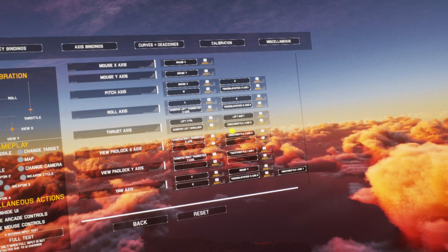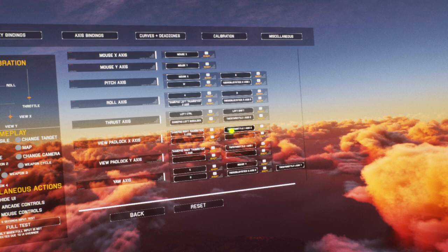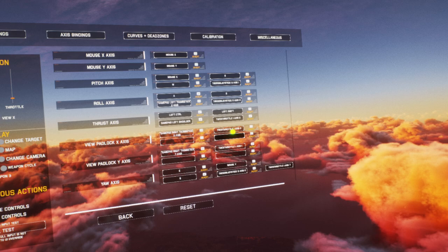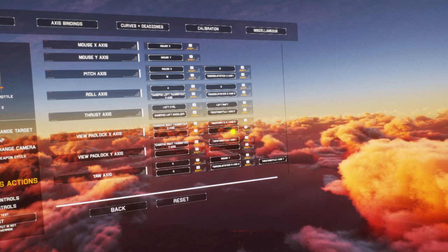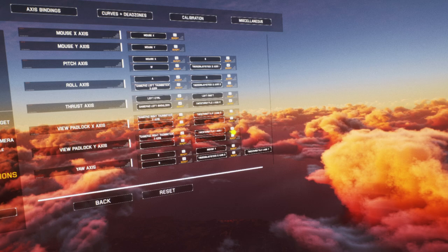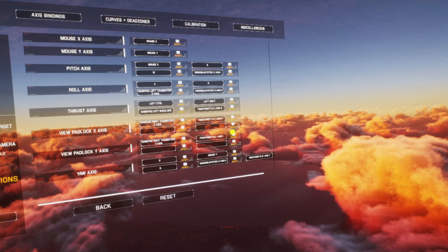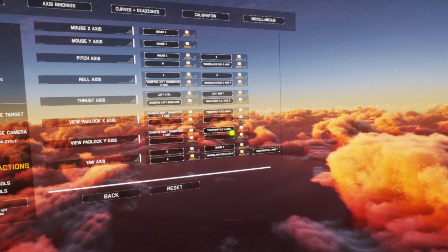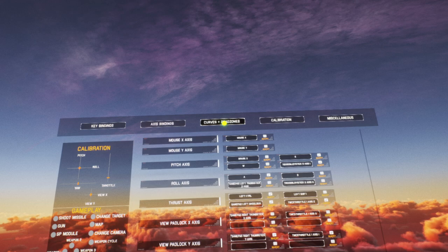I've got view padlock X axis — with my mini stick I moved that left, we can move it right to set the X axis for looking around. I don't really need it in VR, but if I'm going to play on the monitor that's useful. The Y axis is again on that little mini stick — up and down — and I did invert that so as I move it up I look up. For the yaw axis, I can either twist my stick, or I also have paddles at the front of the throttle for the rudder. I also have rudder pedals — set to throttle axis seven because my pedals are plugged into the throttle. It's also set to twist on the joystick.